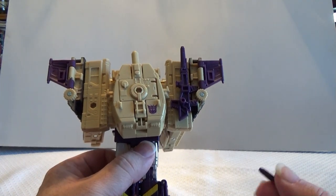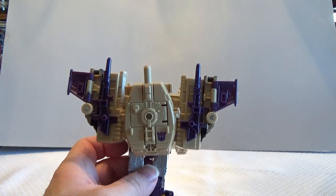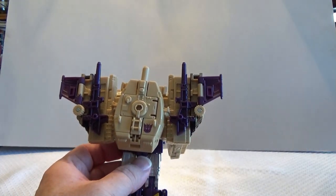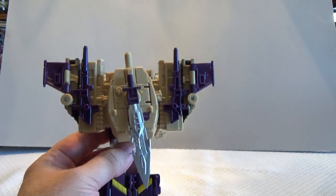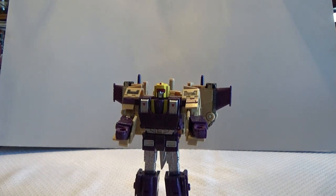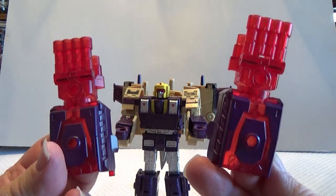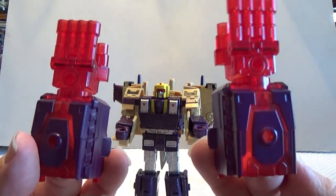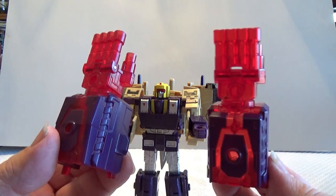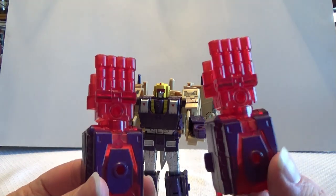Blitzwing can now store his weapons on his backside. Here's the second gun — the guns are intended to store back here on his shoulders, as they can be pinned around where their grips surround these little wheels. And of course, the hole there on the tank turret is a good place to stick his sword, which thus leaves Blitzwing's hands free. For his newest accessories, he has a pair of battle gauntlets. The bases are not identical, as they only have a bit of purple plastic protruding from one side. These pieces will double as extra gear for his vehicle modes — in the airplane mode they will function as afterburners, and on his tank mode they become missile boxes.